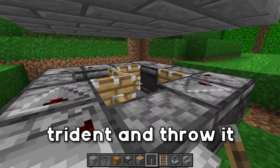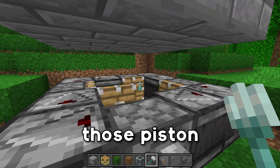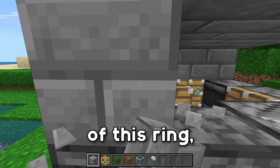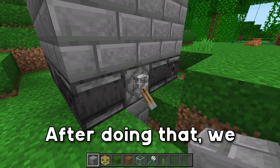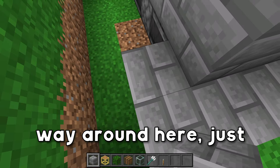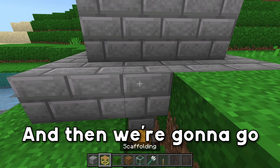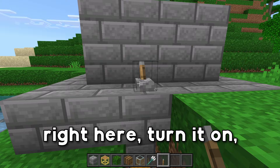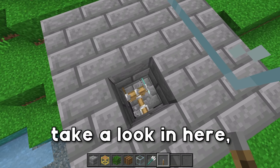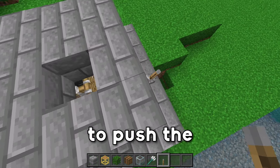Now grab a trident and throw it at one of those piston faces, then grab your blocks and fill in the rest of this ring. After doing that, go ahead and break the lever temporarily, place down blocks going all the way around here — this makes it so that no light is inside the actual chamber. Then place down the lever on this block, turn it on, and that does the exact same thing as before. If the piston looks stuck and not going, flip the lever and it will continue to push the trident around.